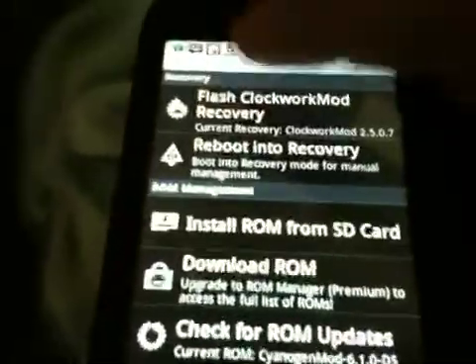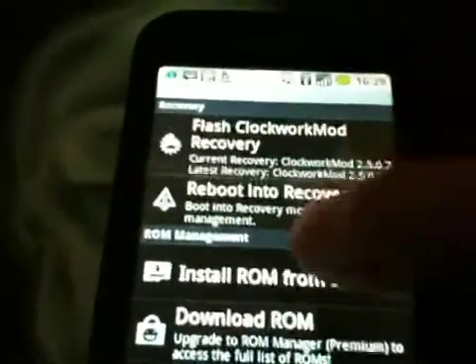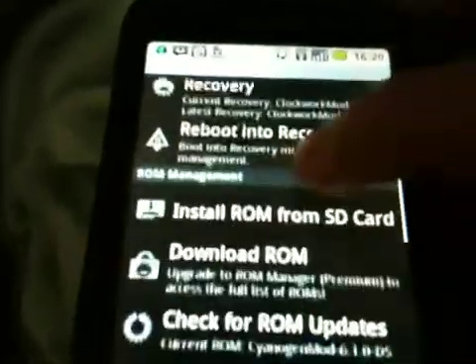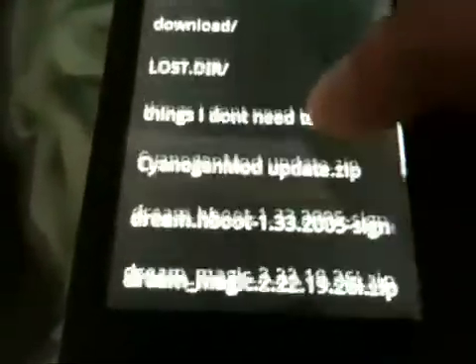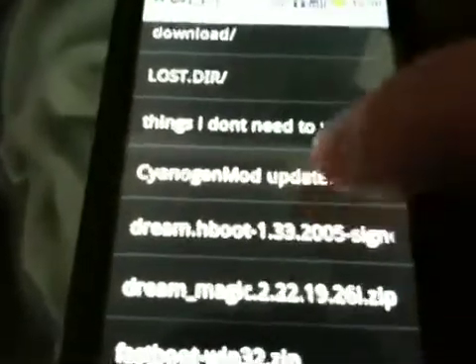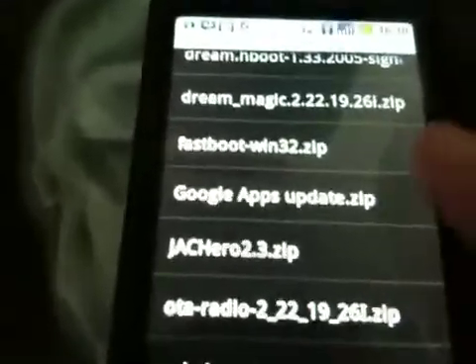You can flash your current Clockworkmod. Mine's up to date. Reboot and recovery. Install a ROM from your SD. So if we just have a look at that — there's my Shine Engine mod, that's what I'm on at the moment, Android 2.1. And the Jack Hero with the new radio and SPL and Fastboot there.